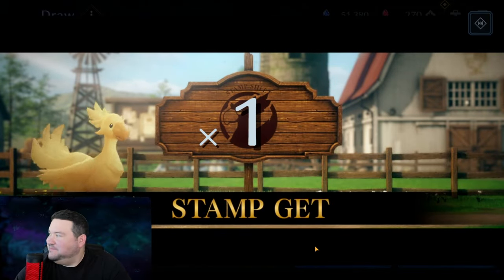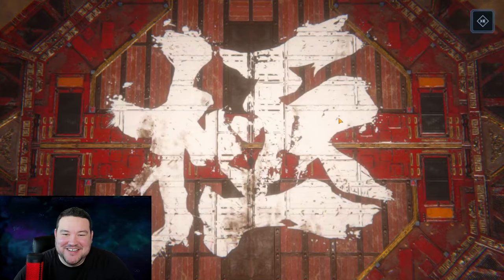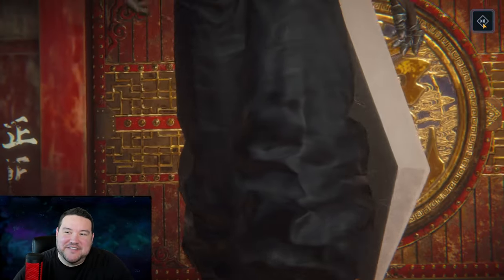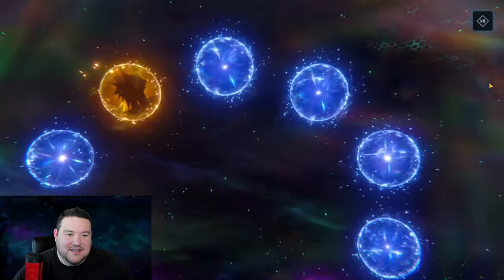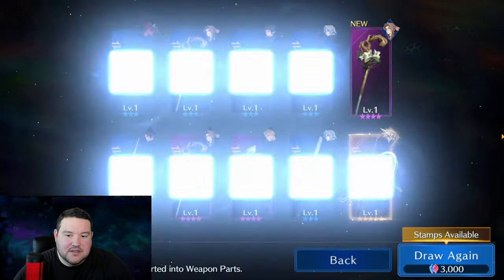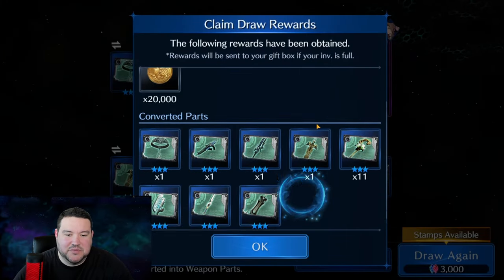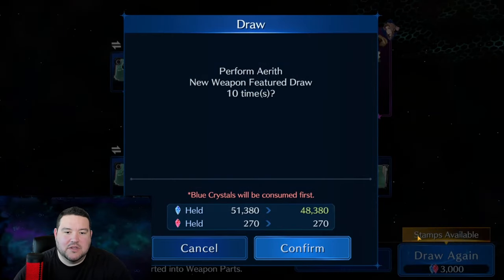One stamp. Well, even with one stamp, that's kind of to be expected. We're going to just look to see if there's an outfit. If not, I'm going to go ahead and skip these. We've got a Cloud — maritime. Honestly, I feel like that's really good. I'm perfectly happy with that. We will go ahead and draw again.